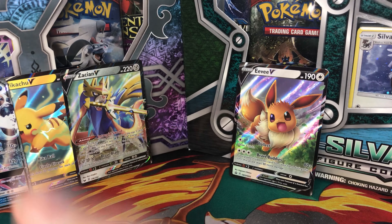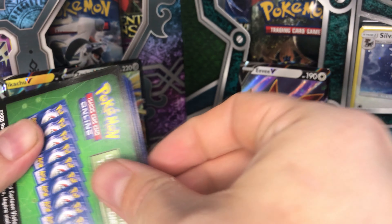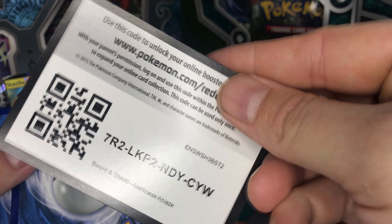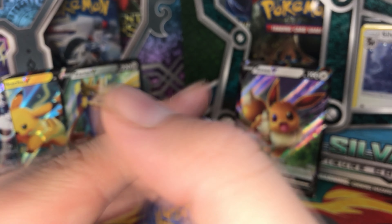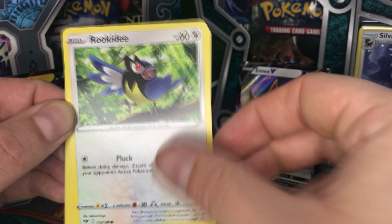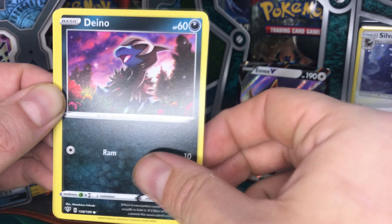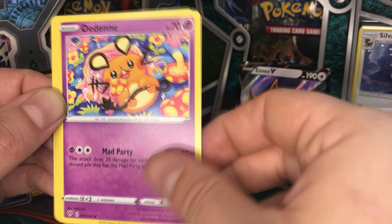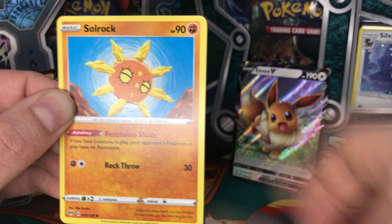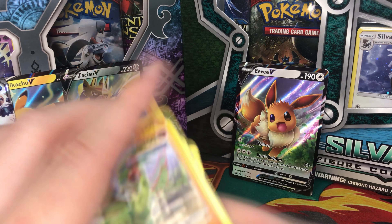Last pack — let's hope we get some last-pack magic and pull out something. We can already see it will be a bad pack. Here is the online code. So we got Tauros, Rocky Helmet, Galarian Mr. Mime, Electric Denio, Vanille, Water Energy, Dundin, Beard Keeper, Sorlock. And we got another Applin. Our luck is really good — not.